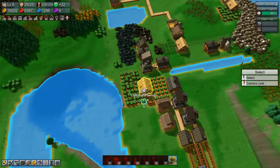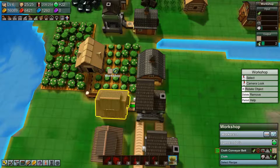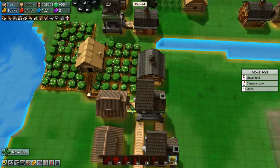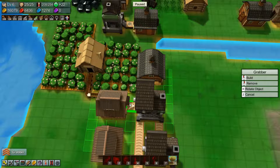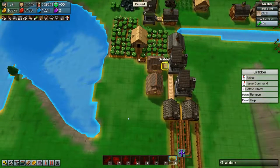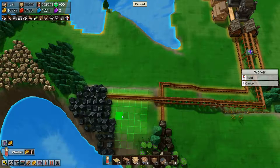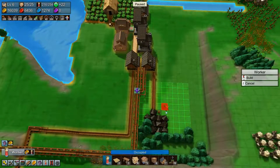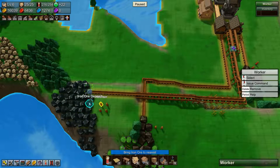We are now producing cotton, which is good, which means that we are now producing cloth, which is also good. We put it out on there so let's put in a logistics block — a grabber — and filter that to cloth conveyor belts. What we could also do is stick some workers down here and tell them to start grabbing iron so that we start building up a bit of materials.